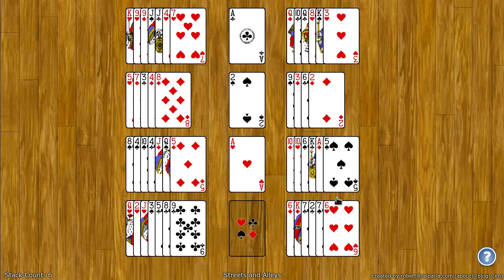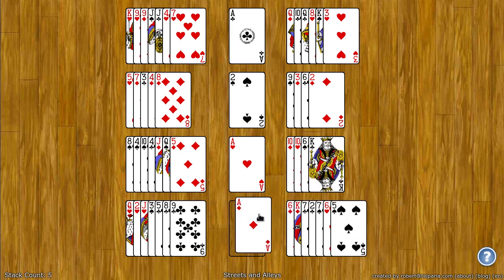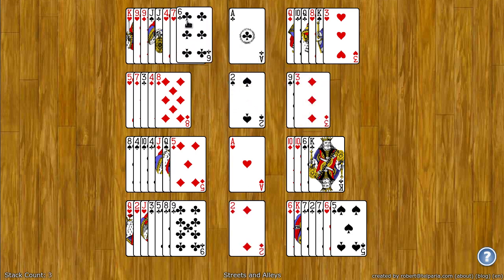The spots on the right and the left are known as the tableau spots and they build down by rank, but suit and color don't matter. So I can take any five and put it on a six. Put the ace over here — ace of diamonds and the two of diamonds. Now I need the three of diamonds which is underneath here, so I can just take this six, put it on the seven, build down by rank, suit doesn't matter.